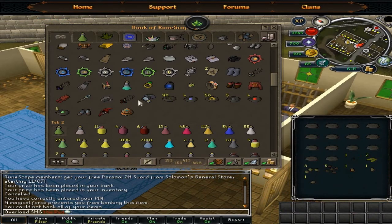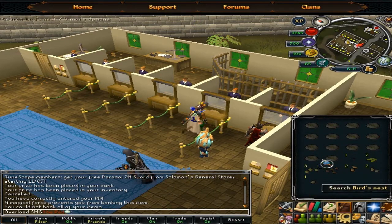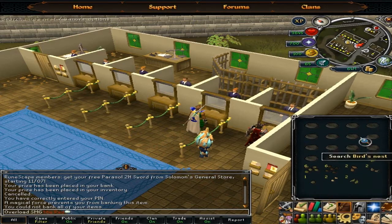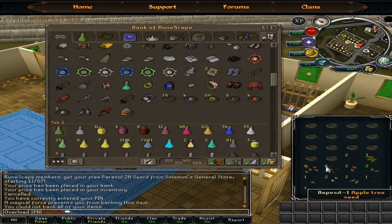Right now I'm working on those nests that you've seen in the last video. I'm working on getting them cracked open and just getting the seeds out of them. Hopefully I can get some decent enough loot — the curry seed's good, the magic seed's good, and two papayas, that's alright.